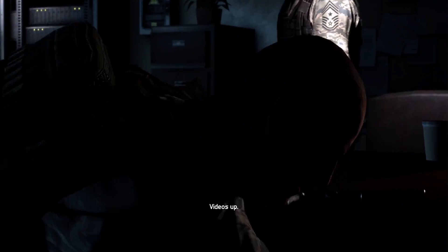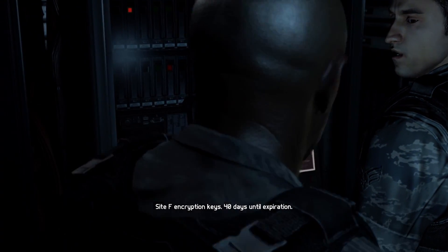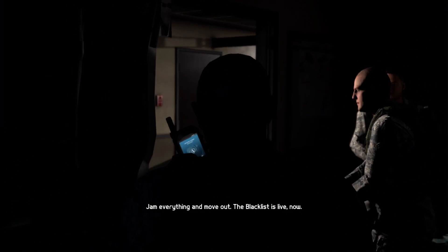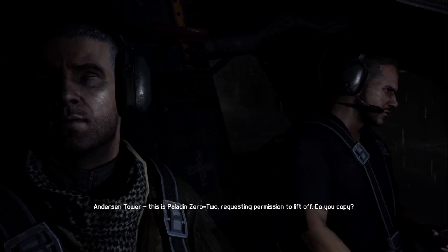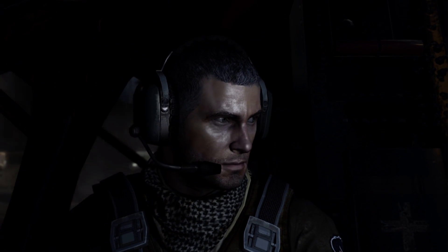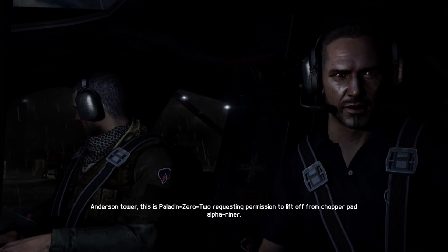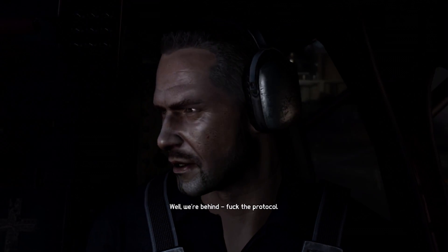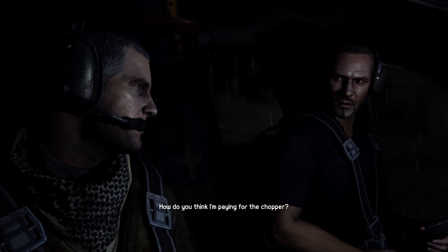Video's up, engaging two hostiles. I've got it. Site F encryption keys — 40 days until expiration. Hostiles are down, let's go. Bishop's been here — jam everything and move out. The blacklist is live now. Anderson Tower, this is Paladin 02, requesting permission to lift off — do you copy?